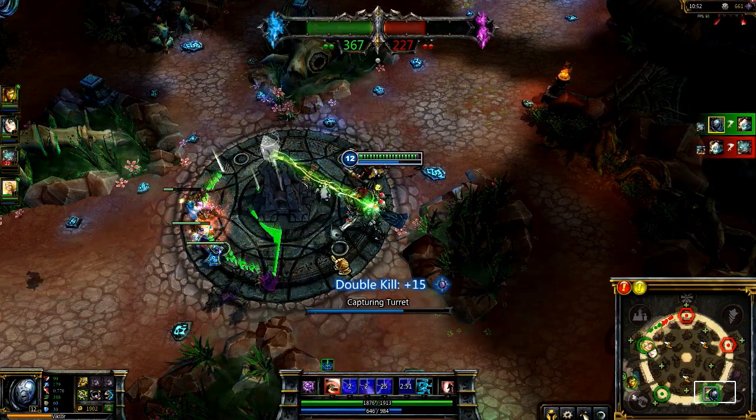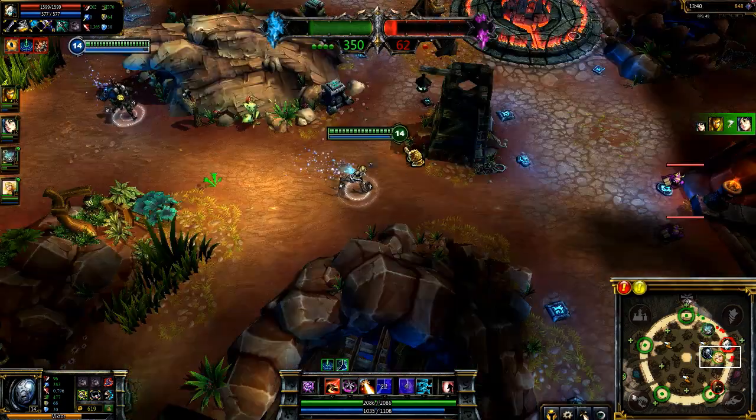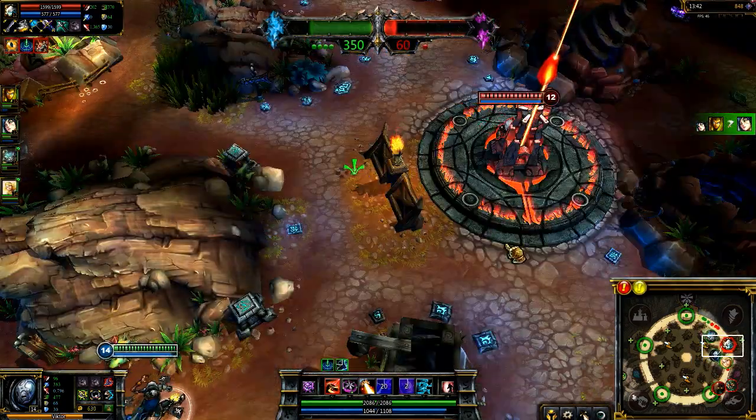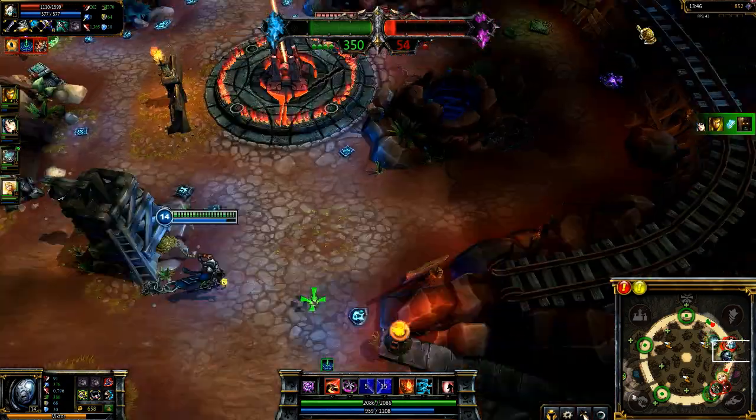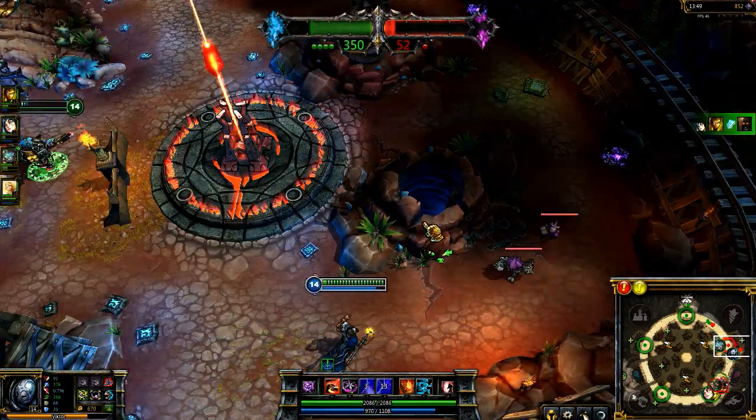As one final note, casting Death Ray at the edge of its range and aiming it outward lets you outpoke almost anyone. As Tristana attempts to defend the drill, a quick cast of Death Ray hits her for about 500 damage without any fear of counterattack.